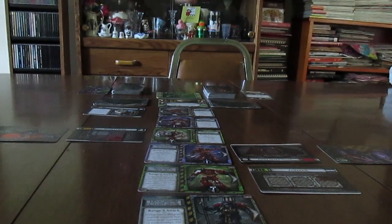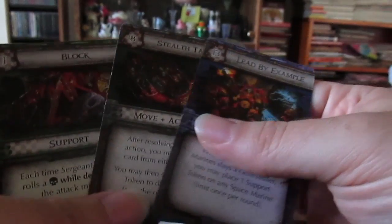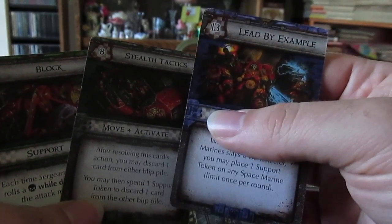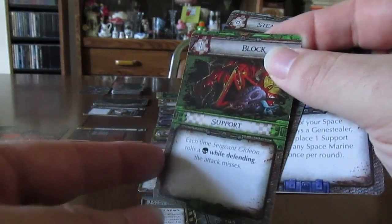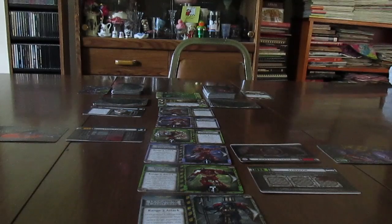I did not slay any gene stealers, so that phase is now over. The good thing about this game is that once you perform an action, it's not available the next turn. So my blue guys cannot attack, my gray guys can't move, and my green guys can't support next turn — they'll get these cards back the turn after. From here on out, I only have two options per team.